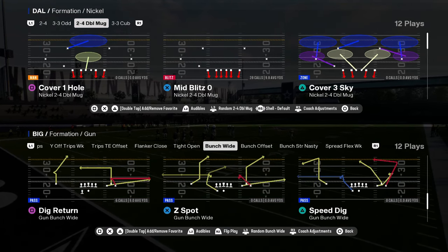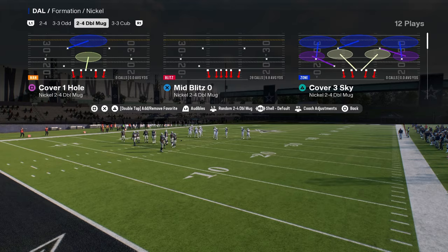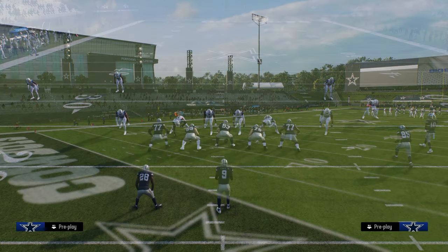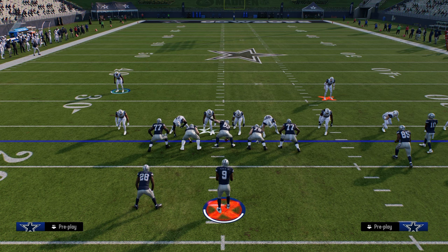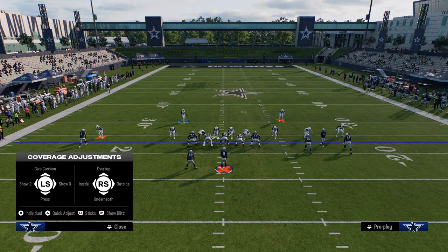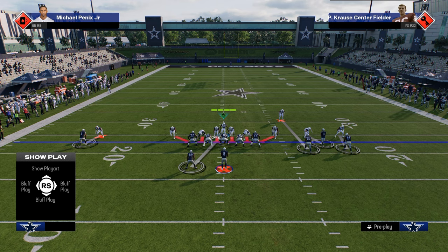Today's video, I'm going to be giving you a little mid-blitz mini scheme out of the 2-4 double mug in Madden 25. The way you want to set this defense up is you're going to come out, you're going to press. It's going to be a heavy man-to-man coverage. You can show blitz if you want to as well, but I like to press. And then the biggest thing here is we're going to be usering the safety, and we're going to be standing right over the center.